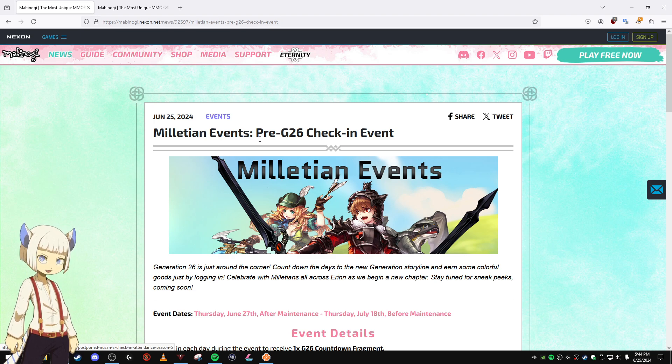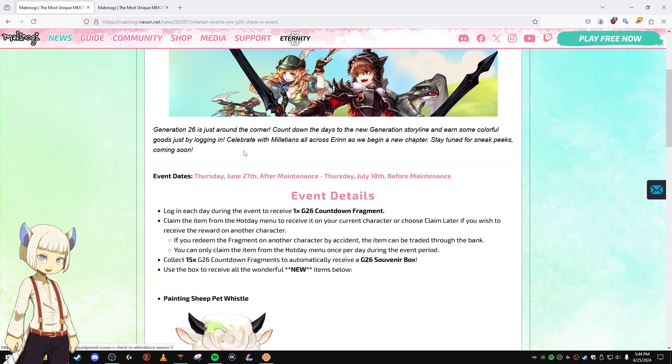We have the Militian Events pre-Gen 26 check-in event. This check-in event is starting tomorrow on June 27th after the maintenance and is going on until Thursday, July 18th before the maintenance.